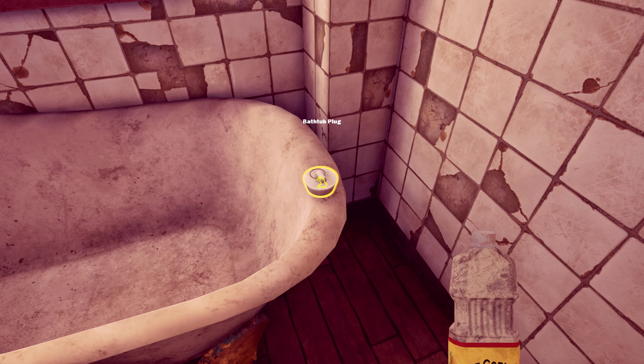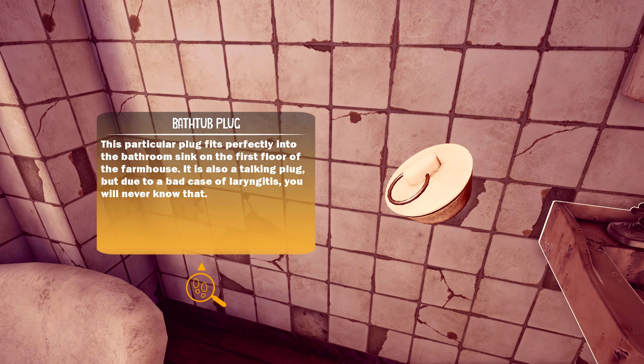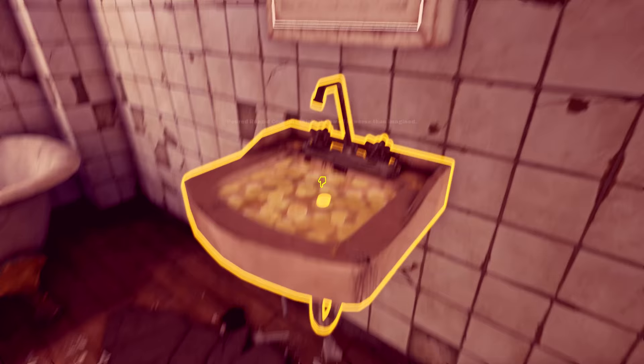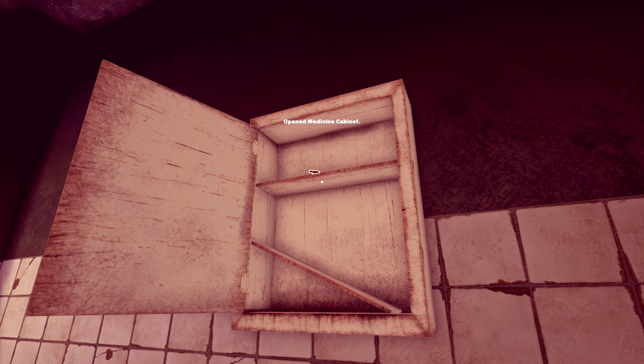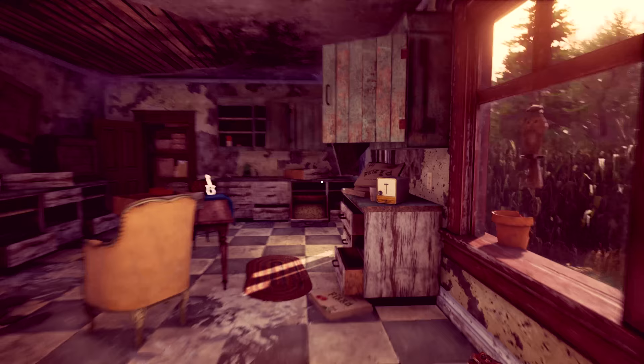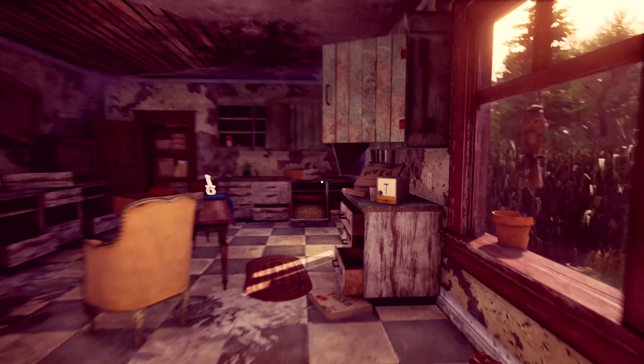A bathtub plug — this particular plug fits perfectly into the bathroom sink on the first floor of the farmhouse. It is also a talking plug, but due to a bad case of laryngitis, you will never know that. But I do because I read the descriptions — in your face. Let's put it in the sink. Can I put the canola in the sink? The smell is worse than imagined. There's a medicine cabinet — they're toenail clippers. The only two things these clippers will do for you are grip something lodged in a wall and give you a 100% tinnitus guarantee. Maybe it's the nail I saw earlier!